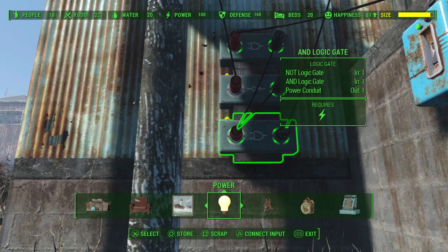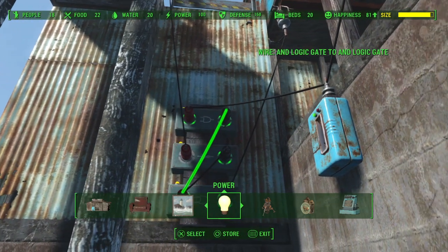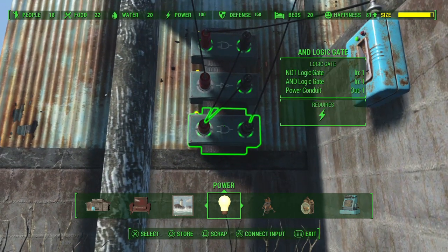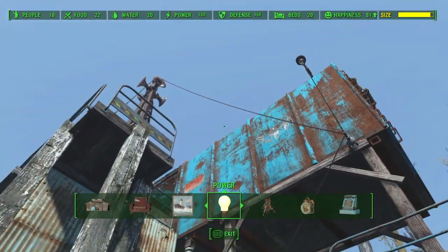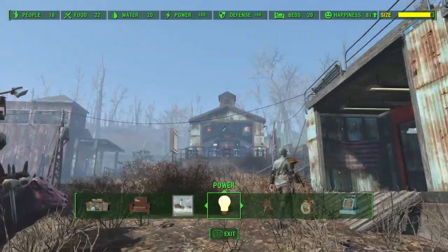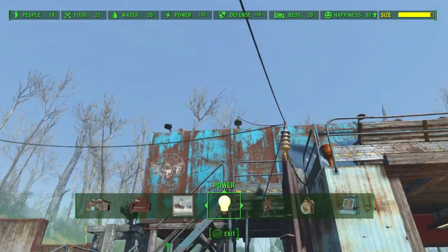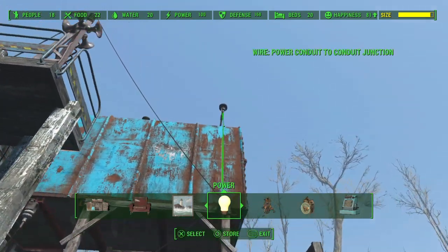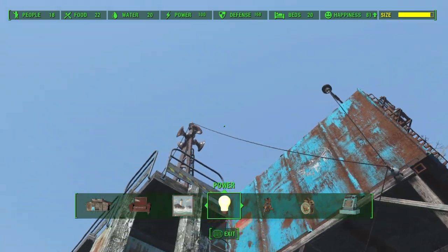Go into workshop mode - we got an AND gate, a NOT gate, and another AND gate. As you can see, the power comes into both input and output of the AND gate, only the output of the NOT gate, and both on the other AND gate. Now I got power to the settlement to the gatehouse, run here to this pylon and then up on top using the conduits, then across the top, and then the main power comes right down to here.